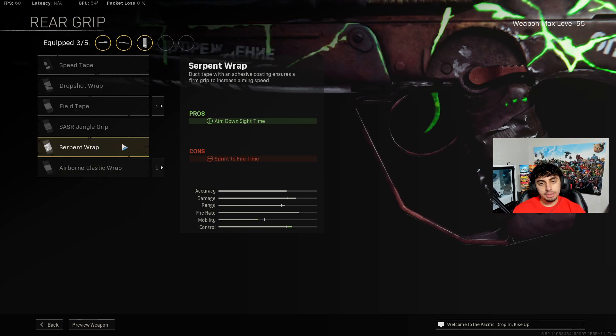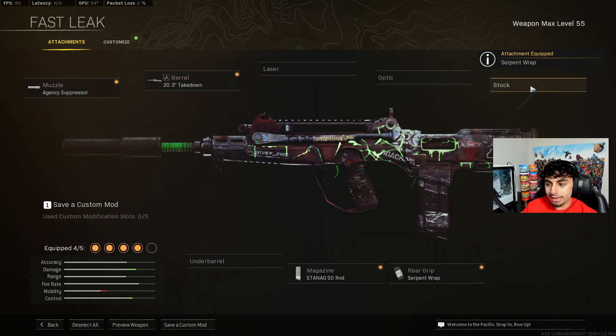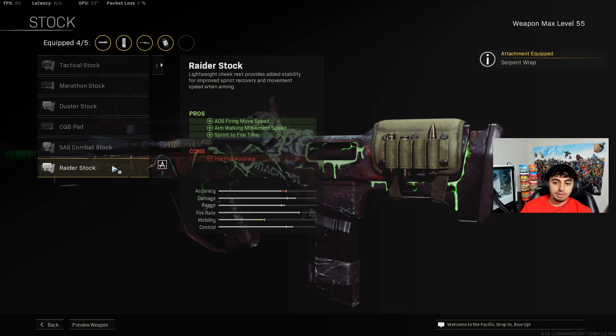For the rear grip, you want to put on the Serpent Wrap for the ADS time so you get ADS a lot quicker — slap that on there. Last but not least, for the stock you want to put on the Raider Stock. The Raider Stock is a huge bonus — it gives you ADS fire move speed, aim walking movement speed, and sprint-to-fire time.